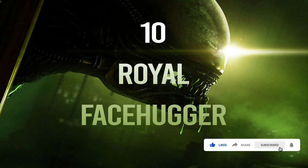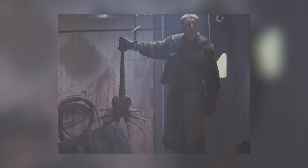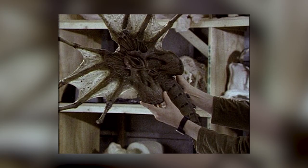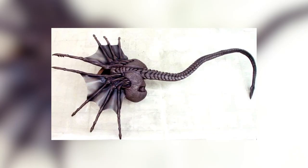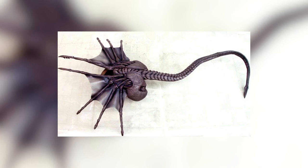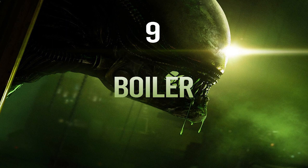Starting off this list at number 10 is something you'd never want to see scurrying across the floors or walls, and that is the Royal Facehugger — a special variant of facehugger that is capable of implanting an embryonic queen. These facehuggers are bigger, stronger, and more resilient than your typical facehugger, and have the ability to impregnate two hosts: one for the queen and her bodyguard. So taking on this foe along with the other pests, you'd be sure to keep this one as far away from you as possible.